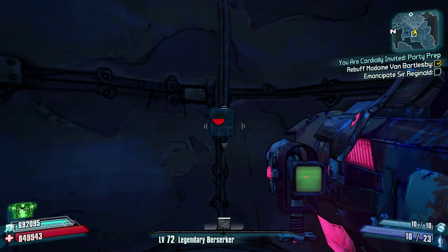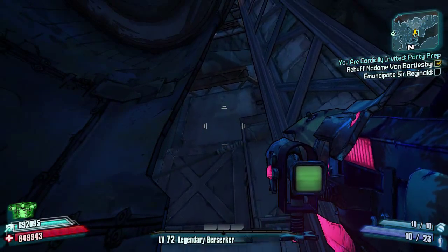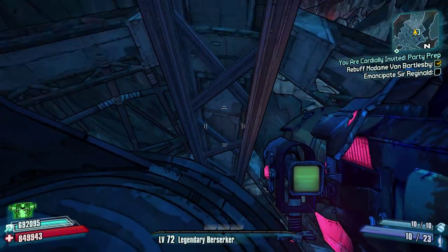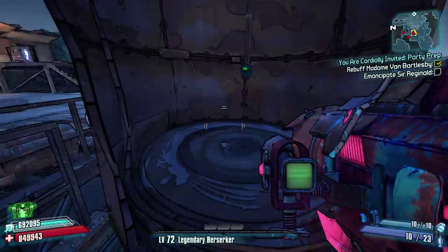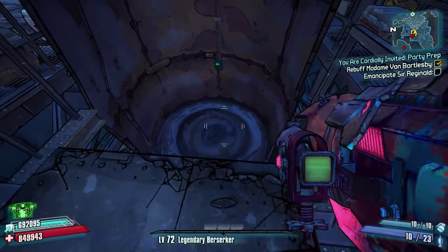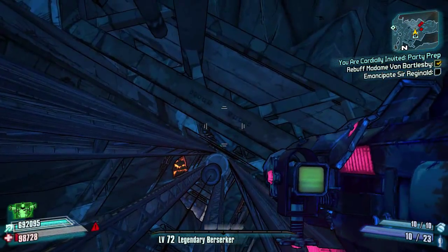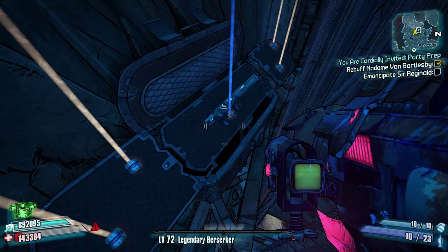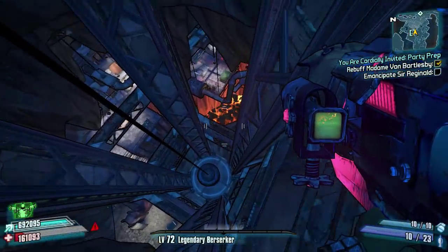Next we're in the same area where Mortar spawns, at the bottom of the elevator. Go up in the elevator and halfway up, if you just look out to the left, there's a chest. You can't actually get to that chest until you get to the top — once you're at the top, climb out, send the elevator back down, and then just fall down very gradually until you hit the chest. Quite a sneaky place to hide that chest — a lot of people might not know about that one. Then just drop down again.